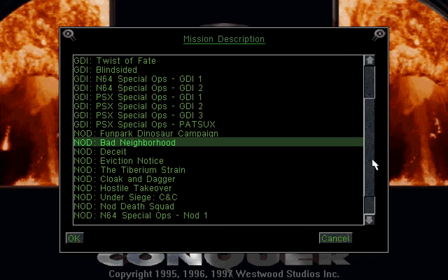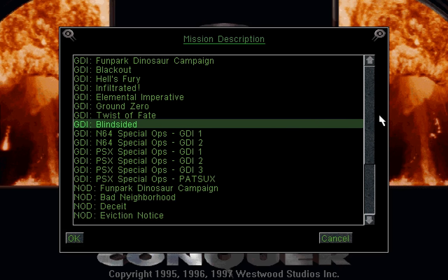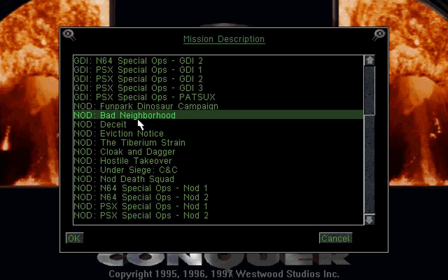The Covert Operations expansion, among other things, added a lot of standalone missions, both for GDI and for the Brotherhood of Nod. And we're going to be starting with the Bad Neighbourhood mission from the Brotherhood of Nod. How bad can that neighbourhood be? The answer is very, if you're the Brotherhood of Nod. Let's go!